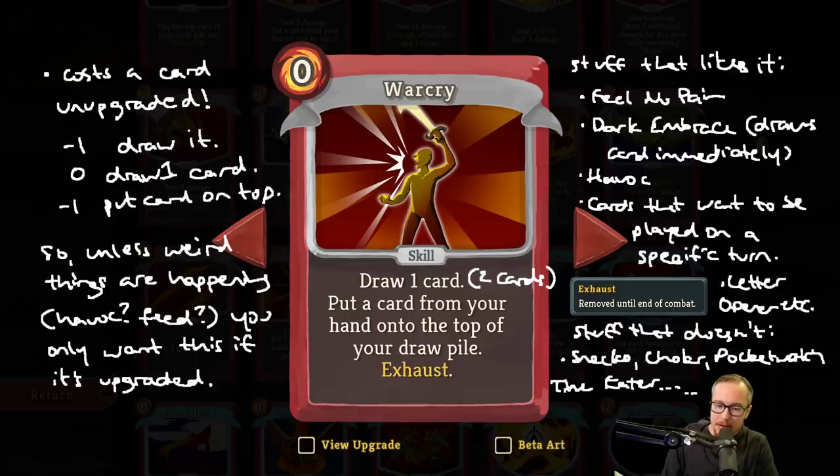Very weird things have to be happening for you to want an unupgraded Warcry. One example: you have a Dead Branch but don't have many skills yet — if you have a Dead Branch and a Corruption and don't have many skills, Warcry might be pretty good. Another case: you have a deck all about getting Demon Form in play to play a Reaper but it doesn't have much energy, and you already have one or two copies of Havoc. Being able to put Demon Form on top of your deck and then Havoc it could be enough of an argument. It's still unlikely, though.